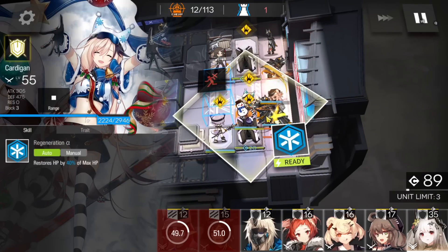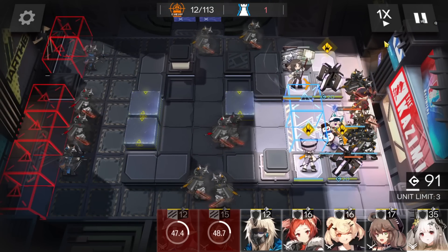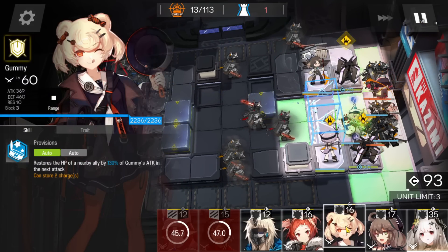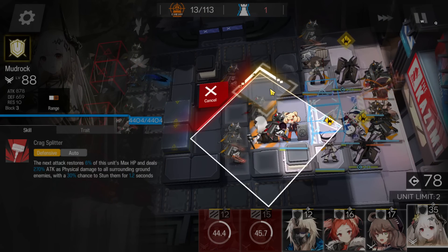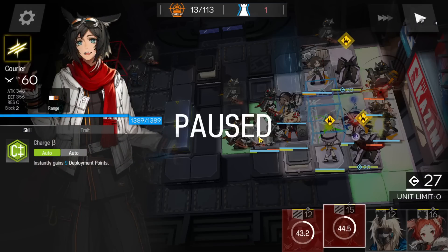You can let this defender's HP drop a few times — no need to worry. Wait for those two roadblocks to get destroyed first. Once both are destroyed, deploy Madrok here facing the top side. Then place your tankiest defender here facing the left side. Order is: Medic defender first, then Madrok when both roadblocks are destroyed, then the tankiest defender on the top side.